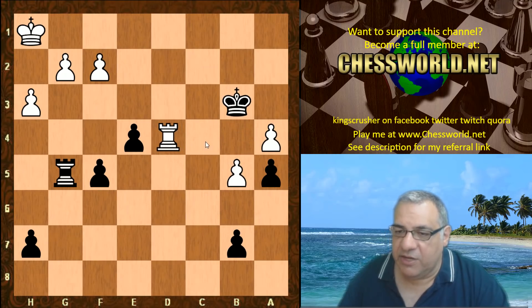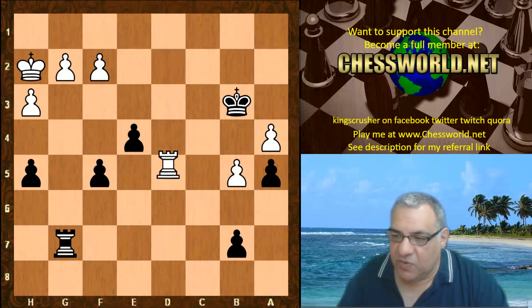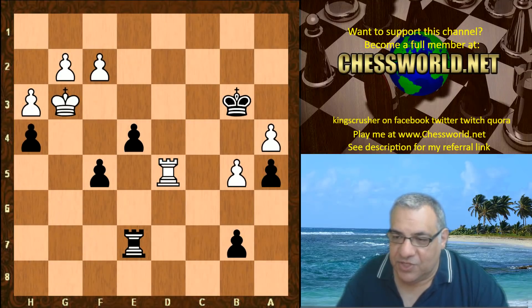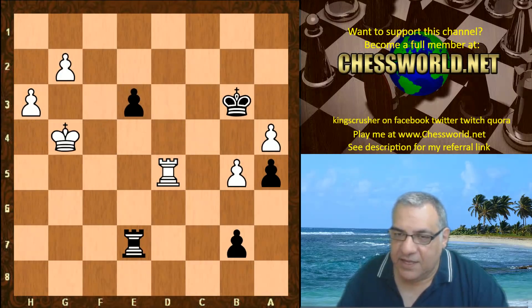If b takes c4 then King takes — this position is just nasty for white, the black King really helping the rook and there's a passed a-pawn. So rook takes c4, but still this scenario is highly unpleasant for white. h5 locking down the kingside a bit more. Rook e7 is played offering f5 — not taken. The white King wants to come into the game. King g3, we have h4 check, and now King f4 is played.